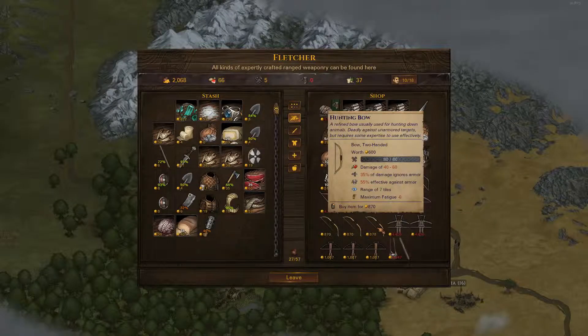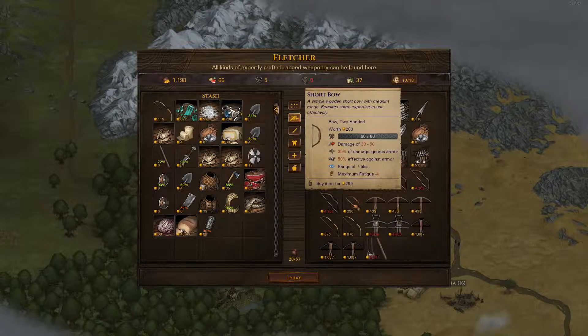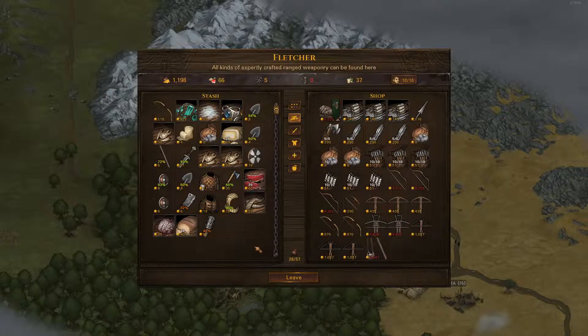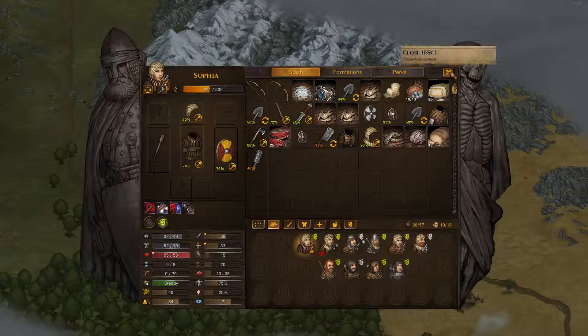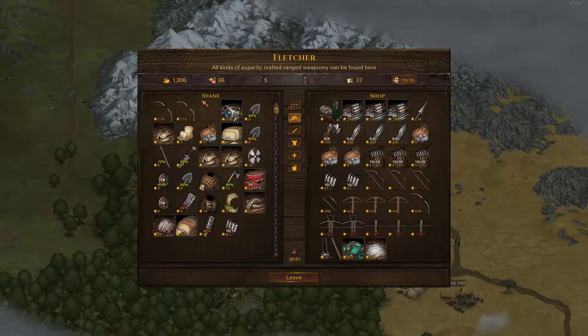We can get a hunting bow — give me that. We have these uncut gems. Wait, where did I get uncut gems from? I keep having uncut gems in my inventory and I'm very confused. Either way, if we sell those we can get a second hunting bow, which is fine by me. And some extra arrows, which we would need to make that work. We'll just sell this to make up the loss for that.